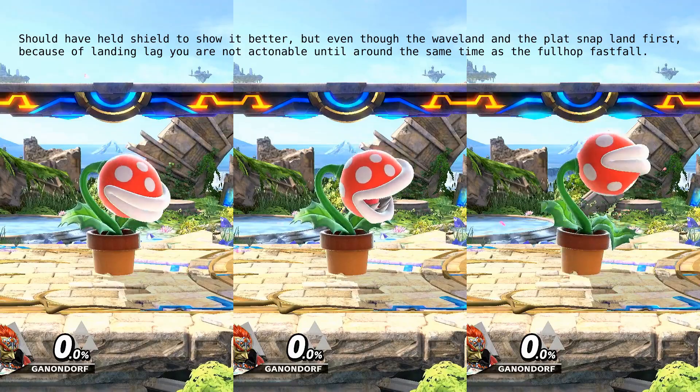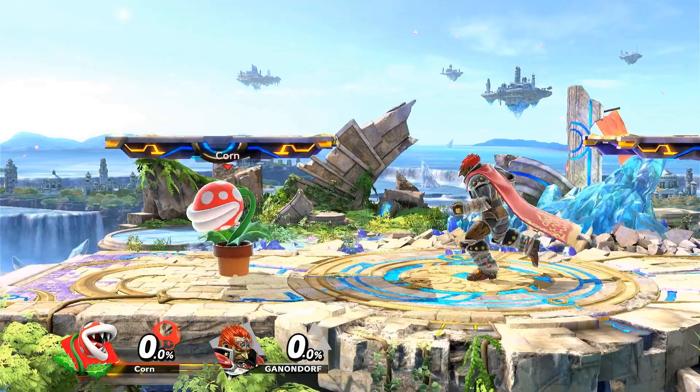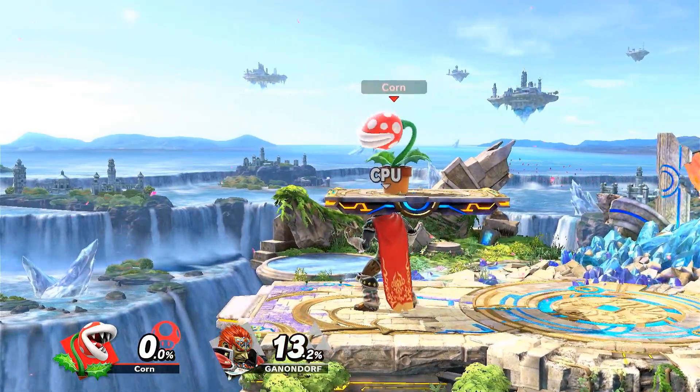Unfortunately, plat snaps are not noticeably faster than a full hop fast fall or a wavelength, but the down air hitbox does come out, so you can use it in some niche combos.